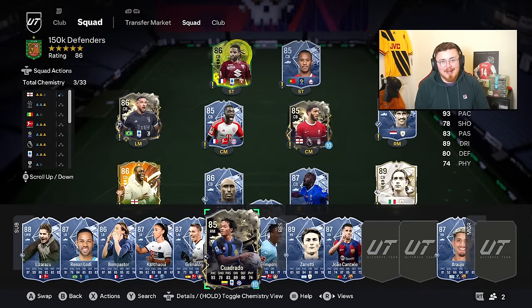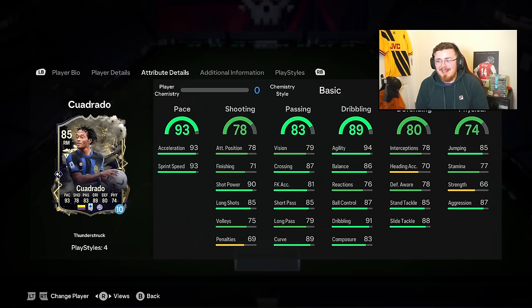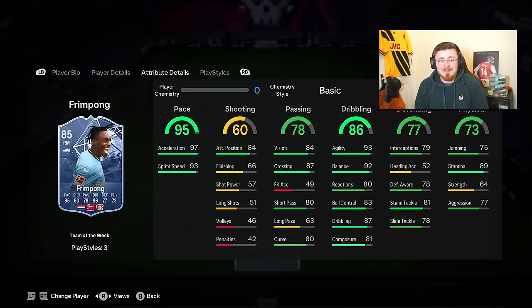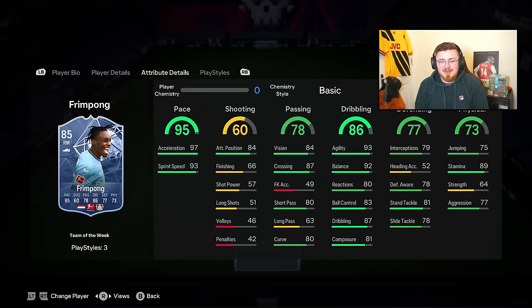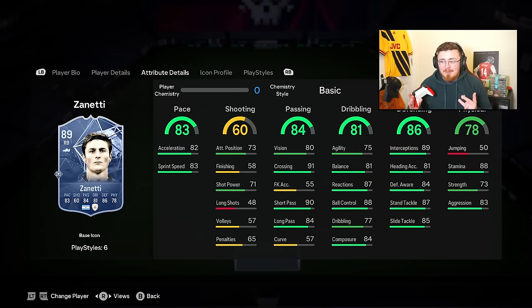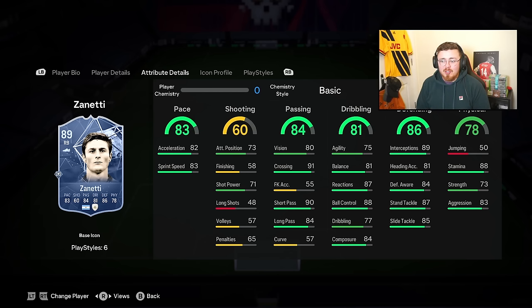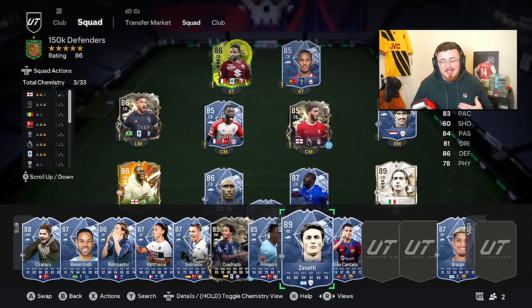Cuadrado and Frimpong are very similar. Cuadrado with five-star skills, Technical, and Flair Plus - a very good overlapping defender with great chem boost defending and physicals. Frimpong has ridiculous pace - one of the quickest cards in the game, Quick Step and Rapid. Zinetti is a more well-rounded fullback, brilliant in the defending and physical departments, more suited to reserved defending rather than overlapping. And João Cancelo is a technical fullback - Technical play style, Flair, First Touch, Trickster, Block, and Whip Pass.